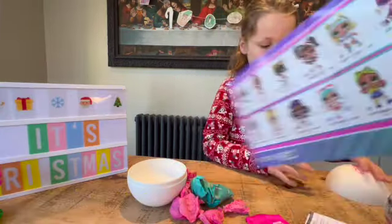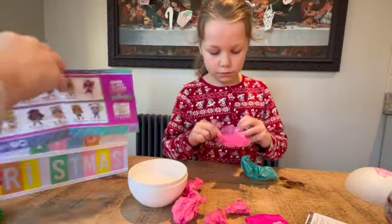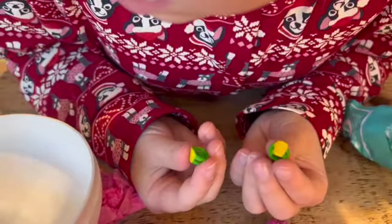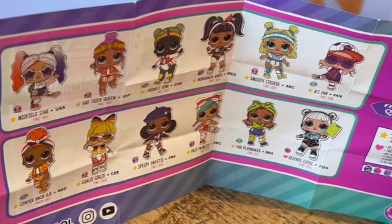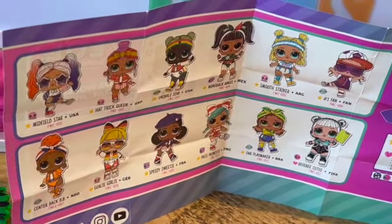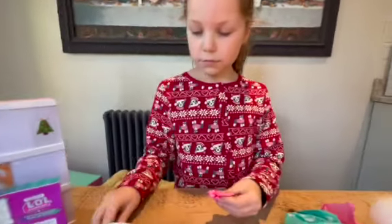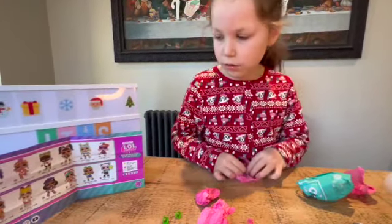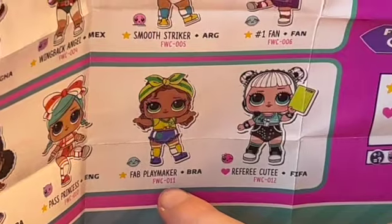Let's see - what am I going to get? It's the first clue - what are their wristbands? I can't see anyone who has wristbands. If you think you know who this is, make sure you comment down below. Next clue - it's two blue shoes. I think it's Fab Playmaker. Brazil!